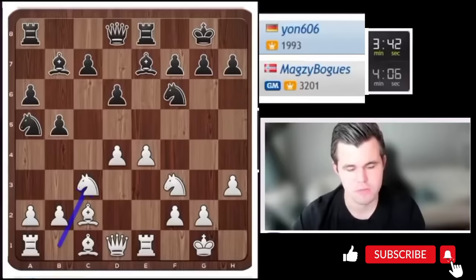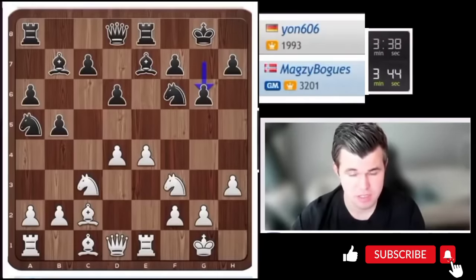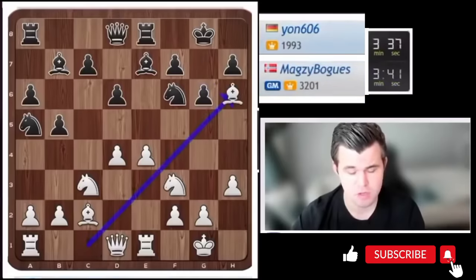Usually in the Ruy Lopez you develop the knight to d2 — mostly because you're not allowed to put the knight on c3 in one go. g6 is very reasonable, preparing a possible bishop f8 rerouting that bishop, and also closing the diagonal of my bishop on c2. I think I may just take the chance to go bishop h6 in one go.